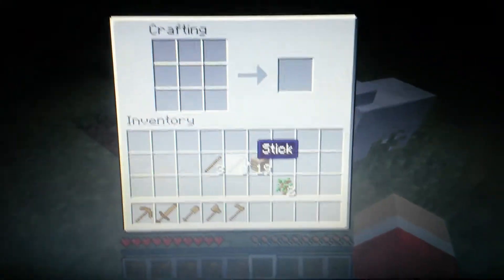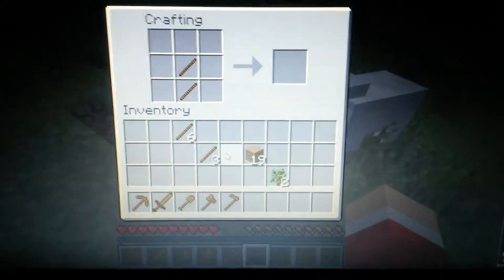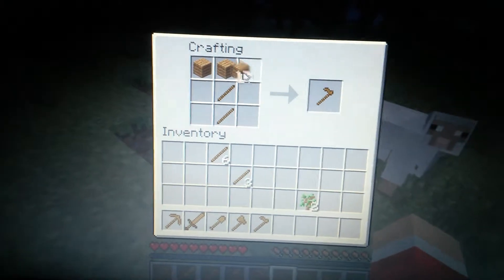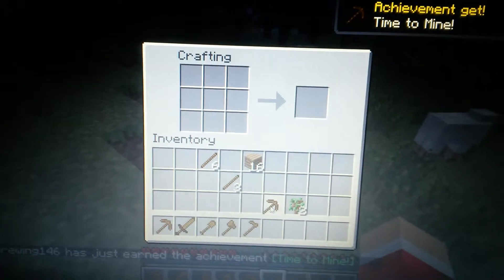Now, how to make the pickaxe. You put two right there, and then you put three on the top, and you got a wooden pickaxe.